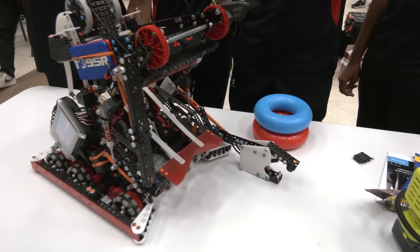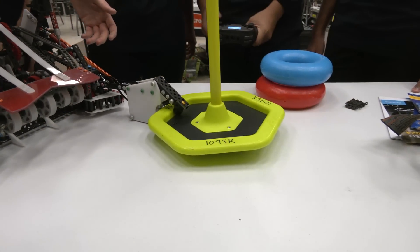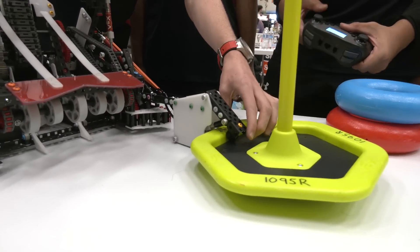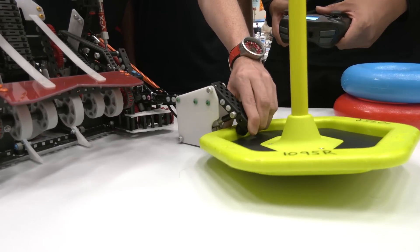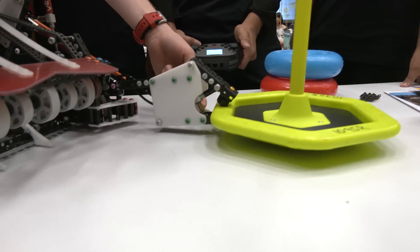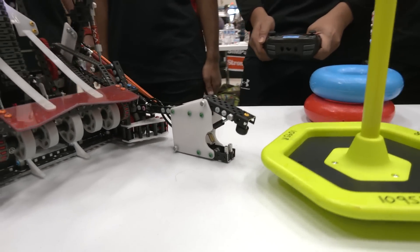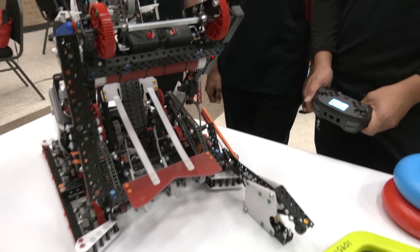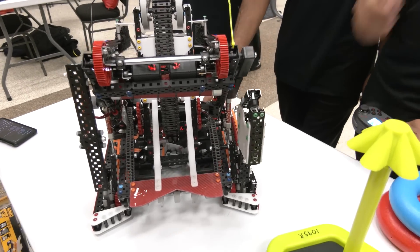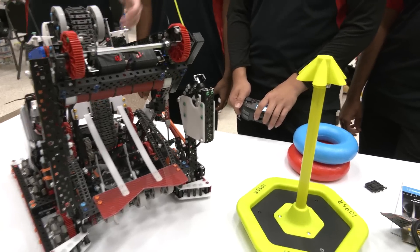That's the one we've opted for with this robot because it also sets us up well for the driver-controlled period. We've designed to this strategy with our rush mechanism here. This bumper here sort of just clamps onto the goal, and then if a team pulls on it, it'll just slip until it hits these standoffs underneath. So it clamps on the underside of the goal. Then we pull it back, clamp on it with our back clamp, and spread the two rings that we have over our goal and that goal. That is why we implemented the rush mechanism.